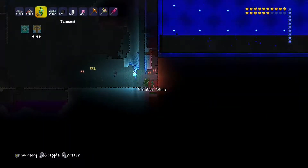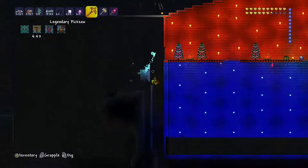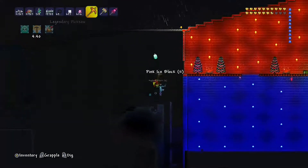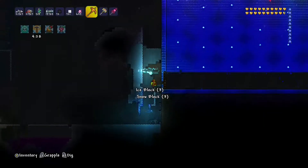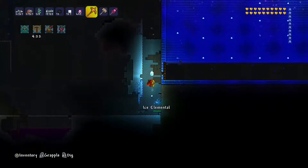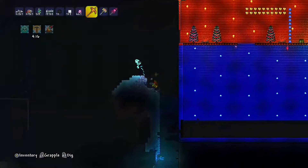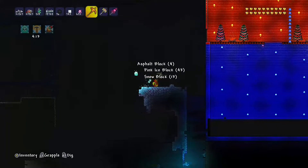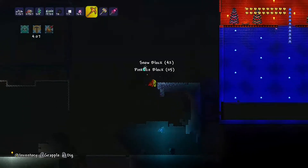Oh, rainbow slime! There we go — rainbow slime blocks, rainbow blocks are the best. Maybe I'll be able to make a house out of rainbow blocks. They only come out when it's raining. I thought I'd just do a video getting myself ready for 1.3, and I think next video I'll do a pumpkin moon or something — if I get enough views on this video.